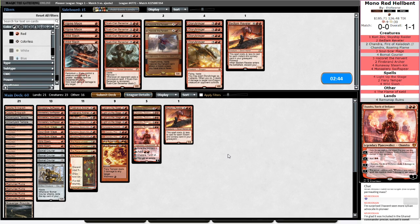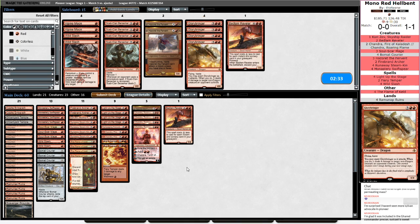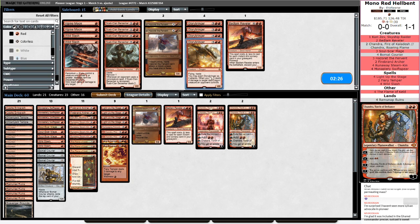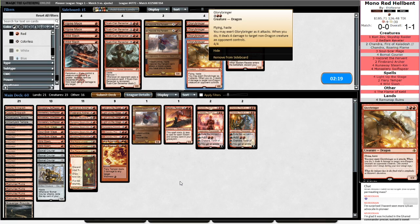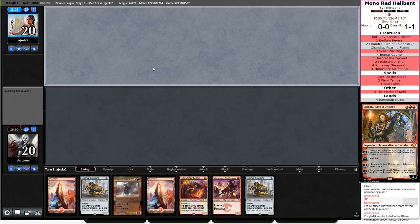Glorybringer can get in over everything except for Narcomoeba. It also blocks the Amalgams profitably. I think I'm good with this. The only conversation here is do I want Chandras or Glorybringers? I think the answer is Chandra, just because of the card advantage and the reach. But Glorybringer is also removal — it's temporary removal. I'm fine with Chandra — trying not to overthink it. I think Chandra's just a little bit better overall with our strategy of being able to exile cards and trigger all of our prowess stuff.